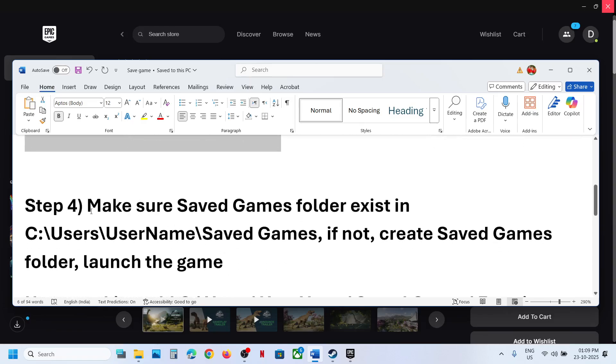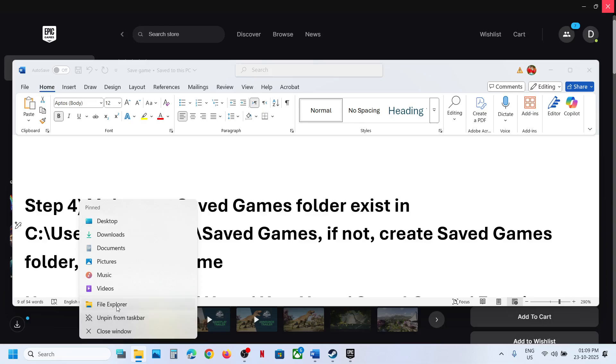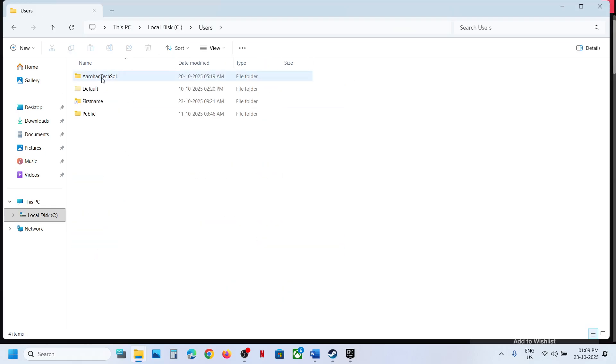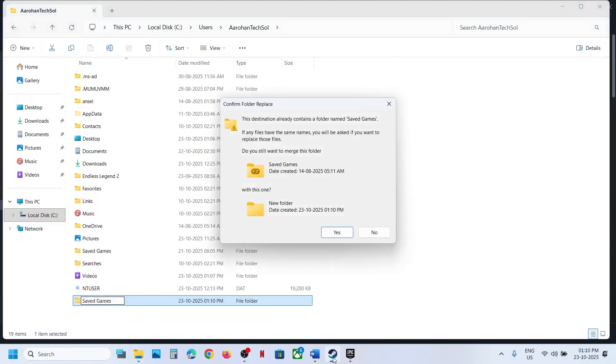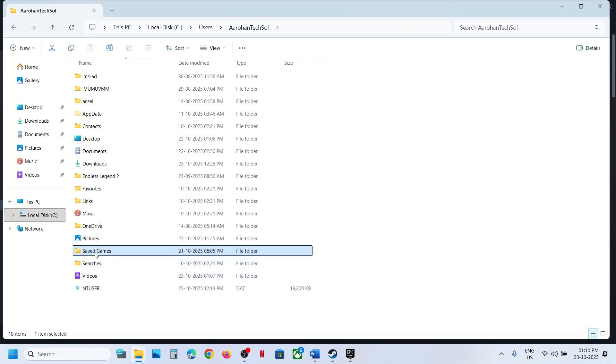The next step is to make sure that you have a Saved Games folder in the correct location. Open File Explorer, go to This PC, open the C drive, open the Users folder, then open your username folder. Make sure the Saved Games folder exists there. If you don't have it, right-click, select New, then Folder, and name it 'Saved Games'. Once you have that folder, launch the game.